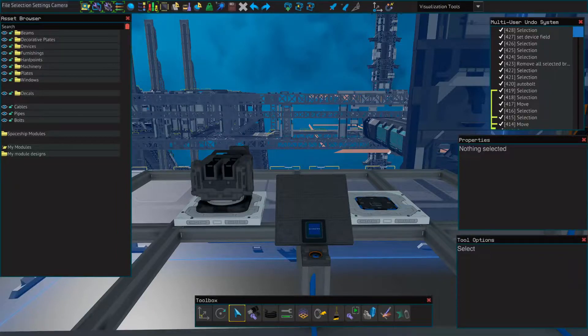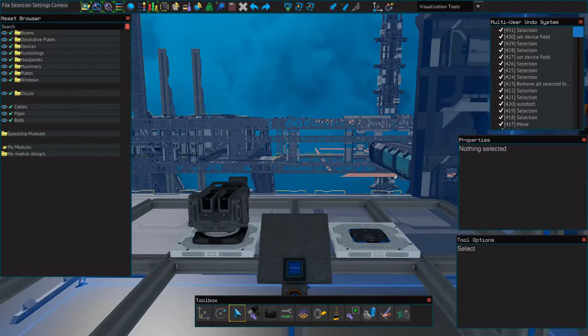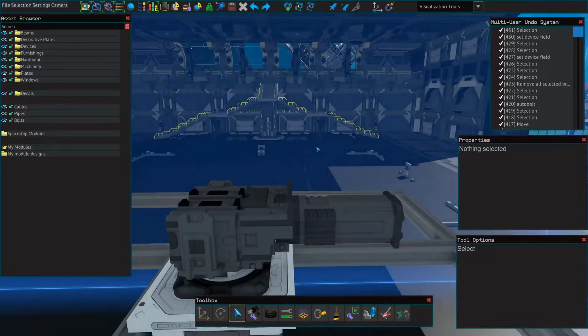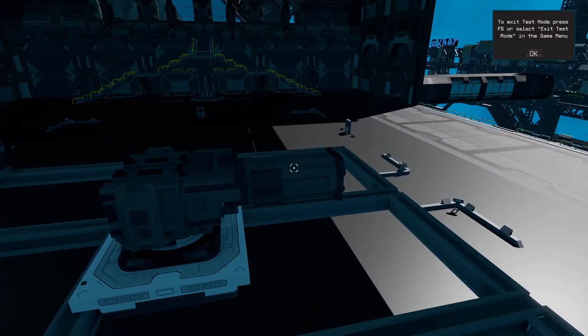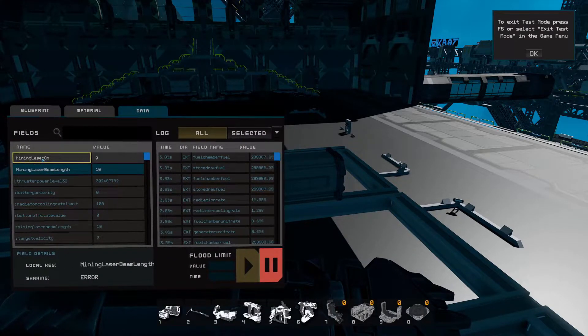Once you've got your mining laser constructed, you'll want to set up a button so that you can turn it on or off easily. You can turn it on and off manually using your universal tool, but this can become tedious and it's probably faster to use a pickaxe than getting out of your ship to turn on or off your mining laser every time. We'll enter test mode now and I'll show you how to do that. We'll just look at the front of the mining laser and press U to open your universal tool. Under the name field, you'll just change the value from zero to one. As you can see, that'll turn on the laser; changing it back to zero will turn it back off.